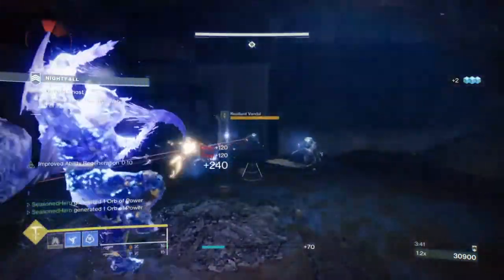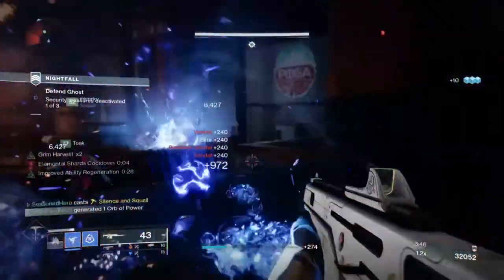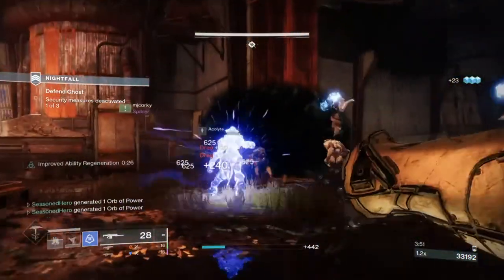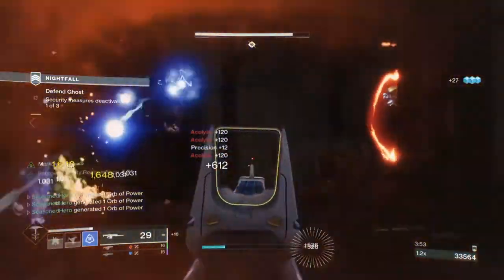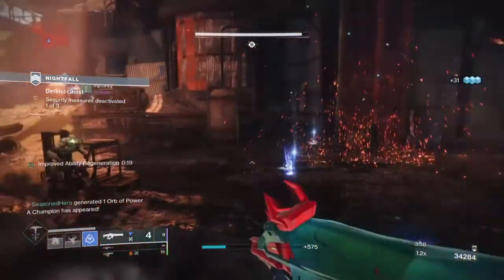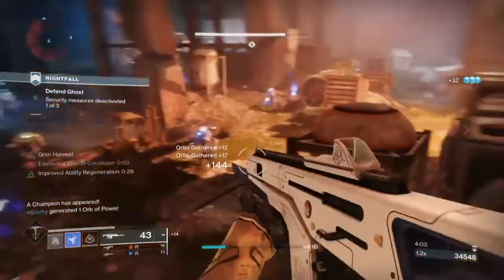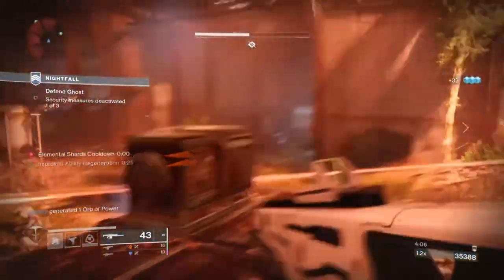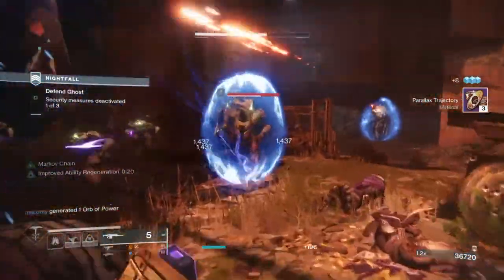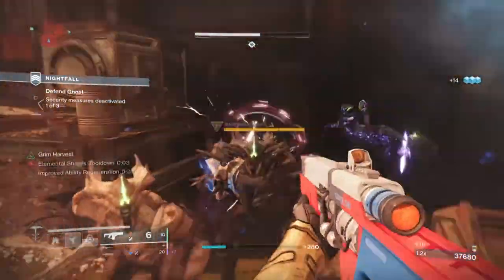You may be thinking why I chose Star Eater Scales over other exotics, since Inmost Light is better for ability energy gain — and you're right. But I find that Star Eater Scales provides a ton of benefits from simply picking up orbs, and that alone is great when you plan to use your super all the time. Not only can we get our super overcharged, but we also get a burst of healing, bonus super damage, and an overshield at full stacks. All of this is very useful in tight and enclosed environments with medium to hard combatants, and Star Eater Scales definitely takes the cake for this build.